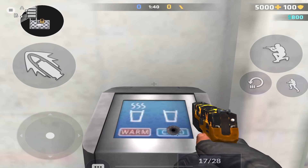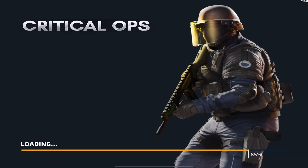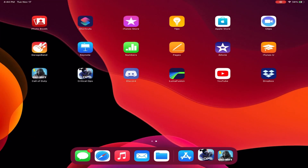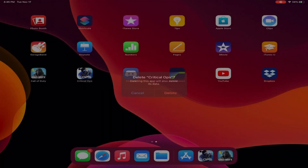Then you're gonna leave the game — that's what you guys are gonna do, leave the game. Wait for it, and then what you're gonna do is go to your home screen, hold the Critical Ops app, delete it, and then redownload it again. Trust me guys, you will have hacks.